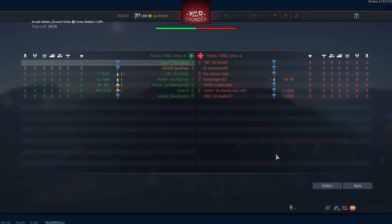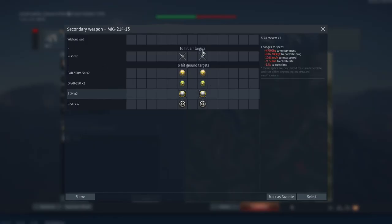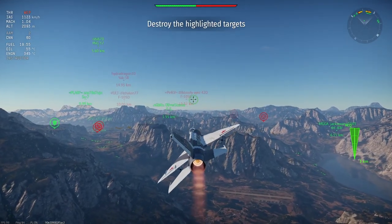The F-105 at this battle rating does face pretty fast, so it's definitely one to focus on. I ended up getting uptiered into basically a 10.0 match with my 9.3 — I should have taken my SMT MiG. I won't really be able to catch the 105, but I'm going to switch to my R3S missiles. They're not very good for G-pulls, but maybe someone not paying attention I might catch.